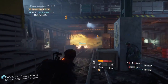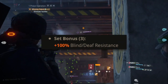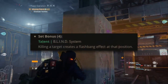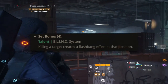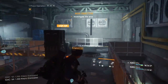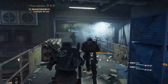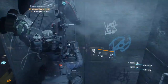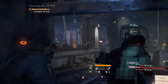The pulse is already a very popular skill. With the three-piece set bonus you get plus 100% blind/death resistance — which might seem pointless at first, but it's because of the four-piece talent called Blind System: killing a target creates a flashbang effect at that position. If you're killing enemies right up close, like a shotgunner, they're going to detonate a flashbang on yourself, so having 100% blind resistance is really going to help in that scenario.